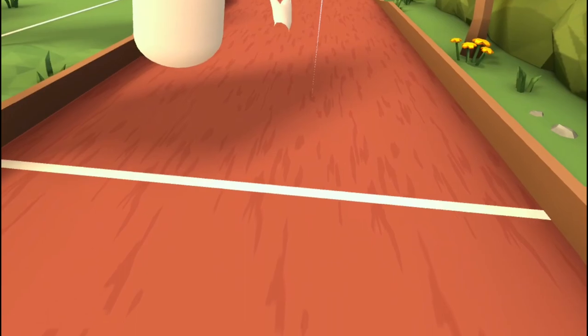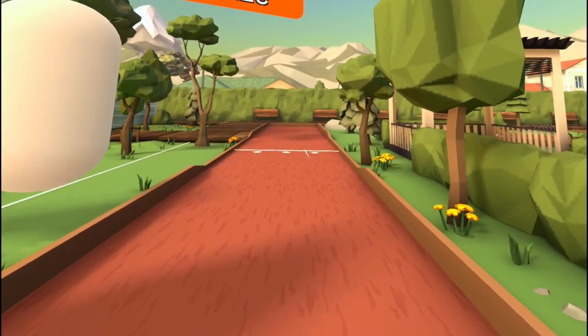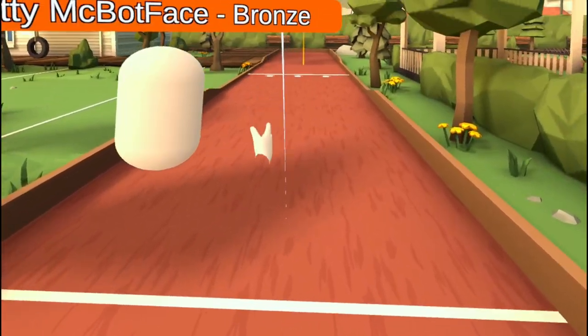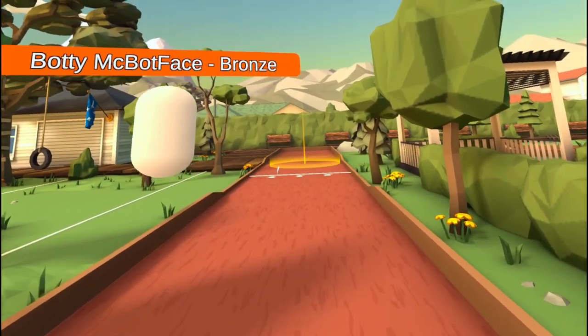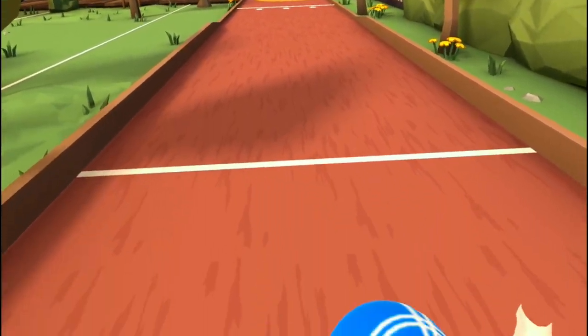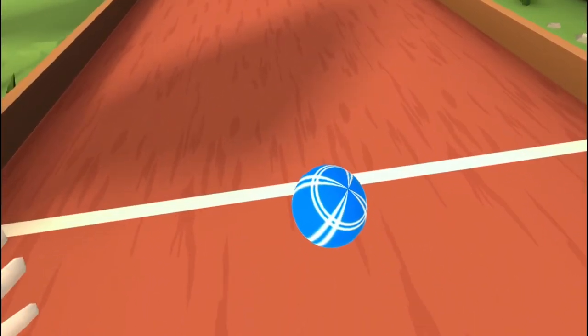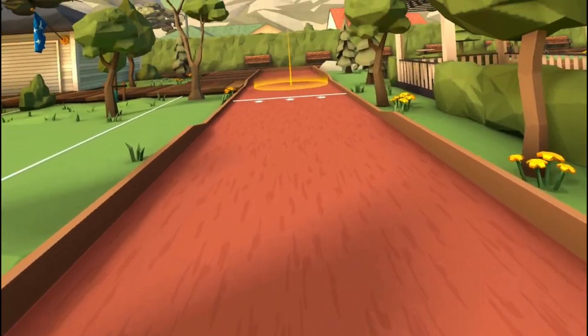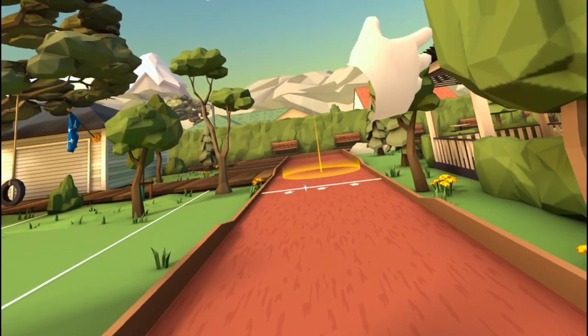So you can see the AI starts first with the first ball, and then with the other balls you're going to try to get as close as possible. You're going to see a radius and the color of which ball is the closest — he's yellow, I'm blue. To throw, you're going to use the gray button.